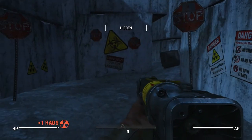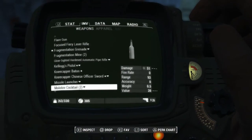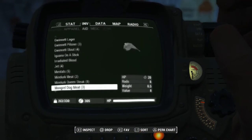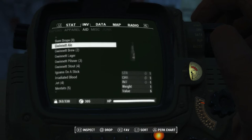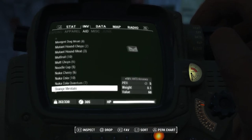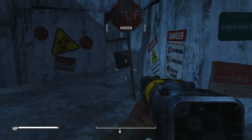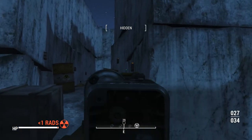Getting here is a particularly difficult journey, so I just want to let you guys know that so you're prepared. There are a lot of high-level enemies that you're going to have to deal with. Let me just pop some RadX, because that is what you're going to need to use on this journey — there is a lot of radiation in here, and there are a lot of trip wires and stuff like that.